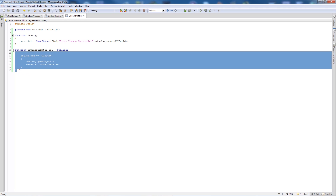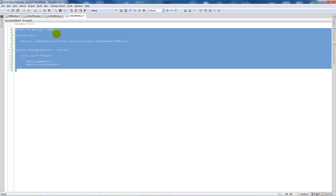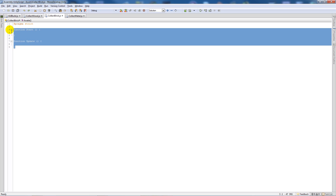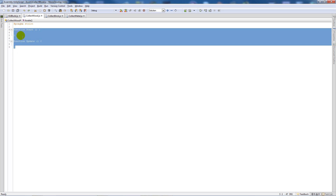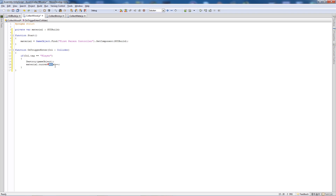Now I'll copy the entirety of that script, paste it into CollectBrick, and change currentMetal to currentBrick. Then paste it again into CollectWood and change it to currentWood. Save both scripts.